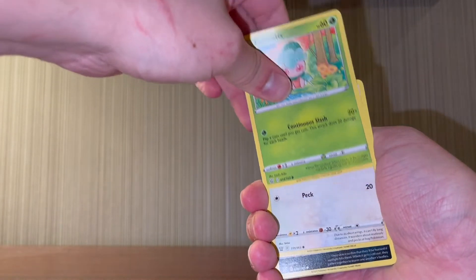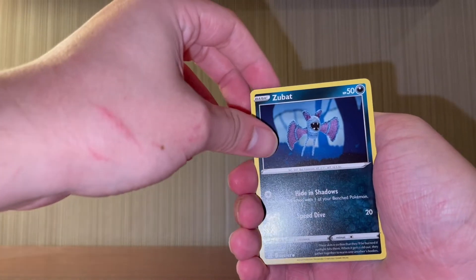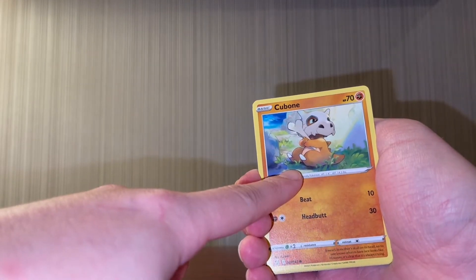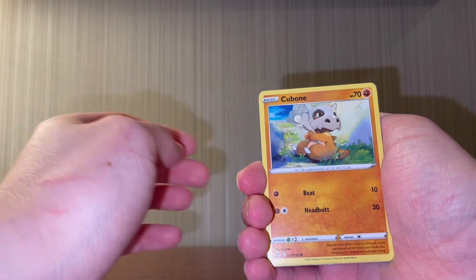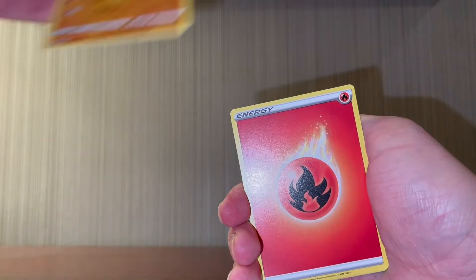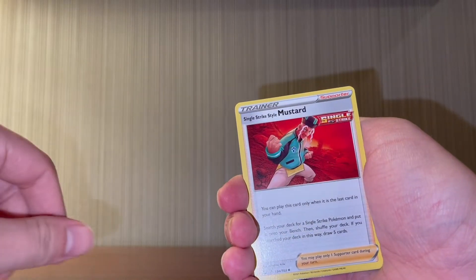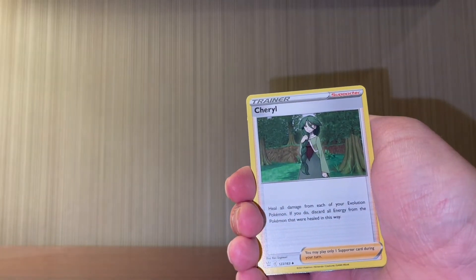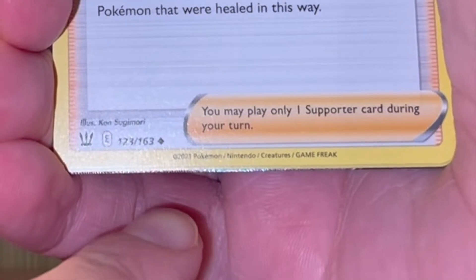Starting off with a Galarian Mr. Mime, moving on to a Fomantis, then a Sparrow, a Zubat with a nice little art on it, and a Cubone. I'm still trying to get the shiny form of Galarian Slowking — the purple one with the green torch. I think that's one of the most beautiful Pokémon in Pokémon GO. Moving on to an energy card, a Durant, and a Single Strike Style Mustard.